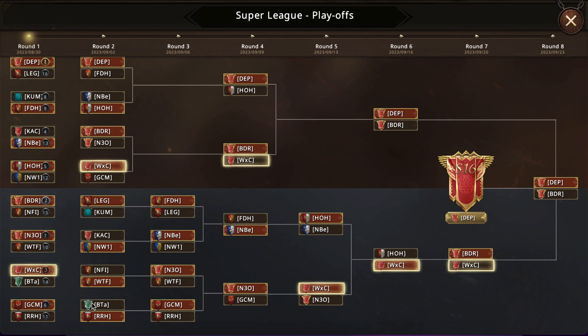RRH is probably going to beat BTA. I think GCM is going to edge them out in the first round, and I think GCM is just a little bit stronger and more polished on UC, but it could go either way — I could definitely see RRH taking one of those two. FDH has been kind of weirdly depleted, and I will be honest I don't know exactly what's going on with their alliance, but I think they've restocked a lot of their power for UC and I expect them to have no trouble getting back to at least round four. I think NBE is probably a top five alliance in this — it's very close between them and HOH — but their ranking at 13th is very deceptive. I think they're much, much stronger than that for sure.